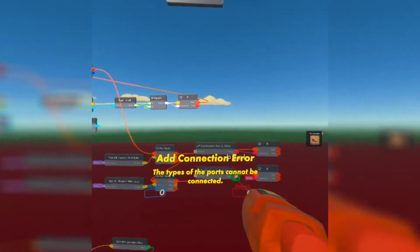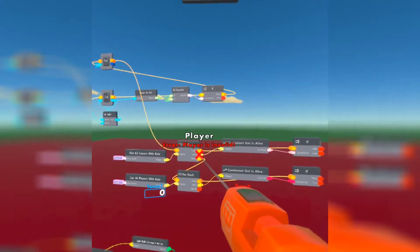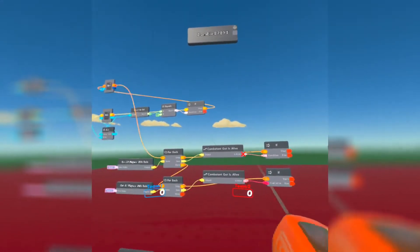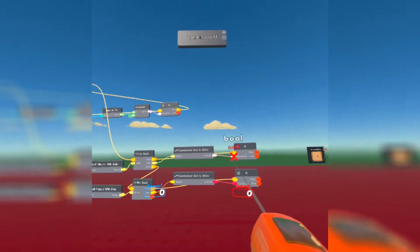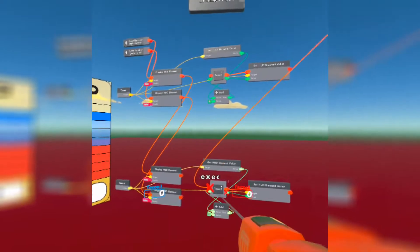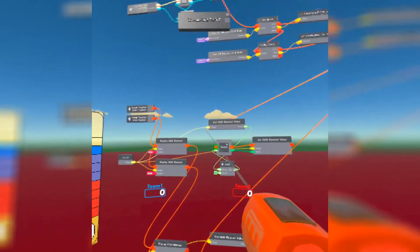Get a combatant get is alive chip and place one next to each for-each. Get an if chip next to each. Connect the loop value from each for-each into the is alive chip and then the if chip. The else branch fires when the player is dead. So if someone on team 1 is dead, it adds a score to team 2, and if someone on team 2 is dead, it adds a score to team 1.